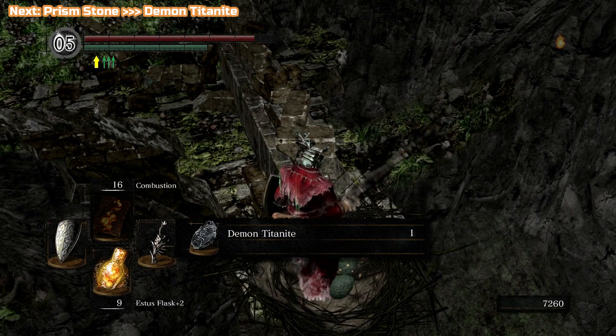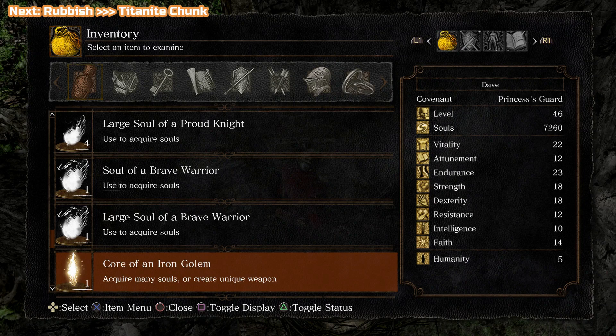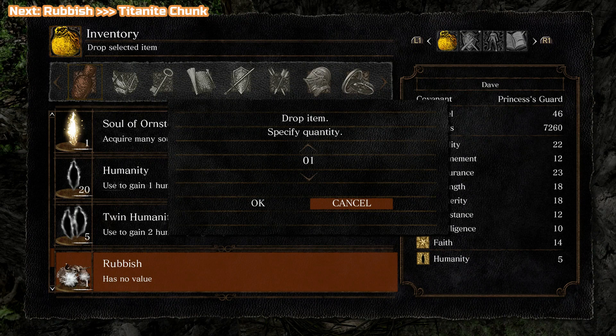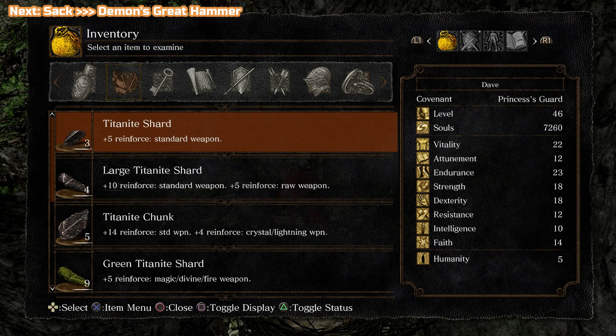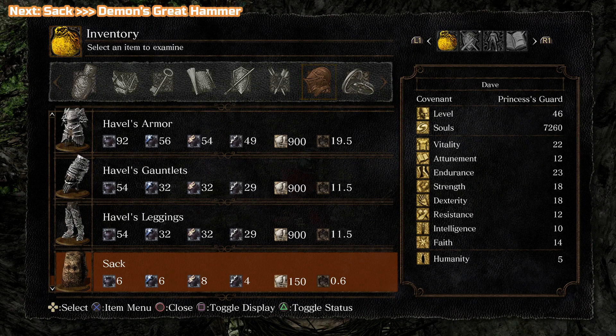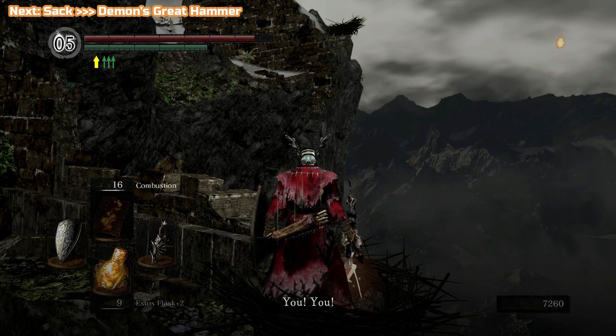You may remember this rubbish we picked up in the Undead Burg very early on — I kind of said it doesn't do anything. Well, this is what you actually use it for: you drop it here and you get a Titanite Chunk back, which is pretty good for a piece of rubbish. As for the Sack — you get the Demon's Great Hammer from it. This isn't one of the weapons we need for a trophy, but we don't need the sack anyway; we got it from the butchers in The Depths.